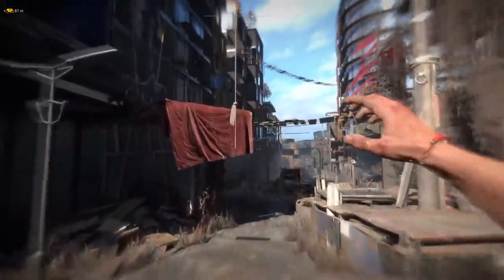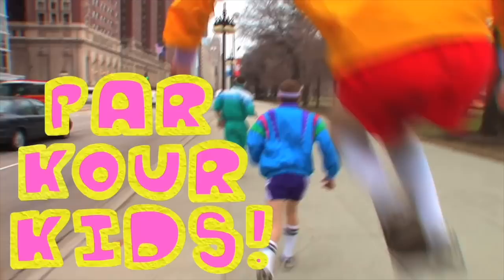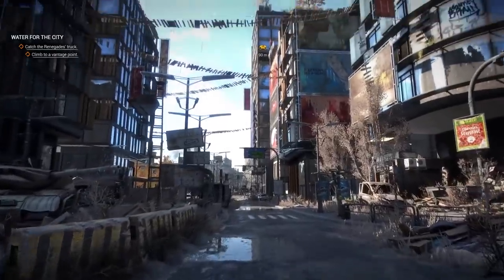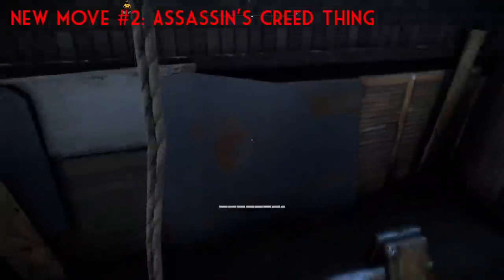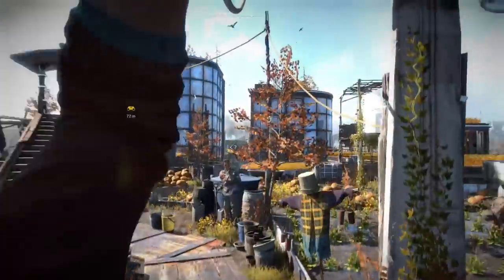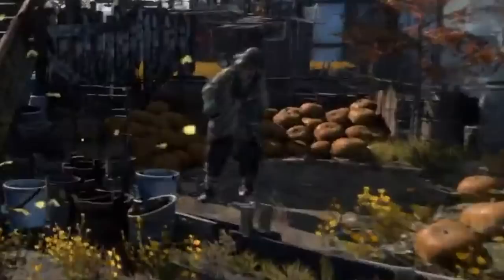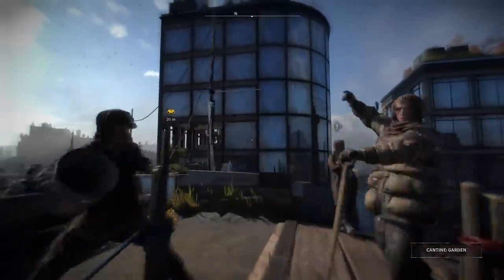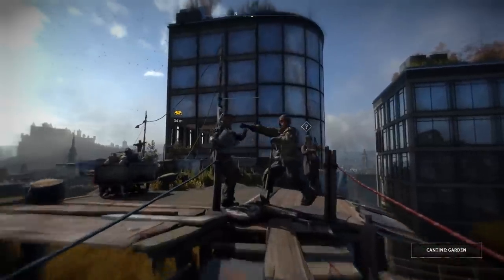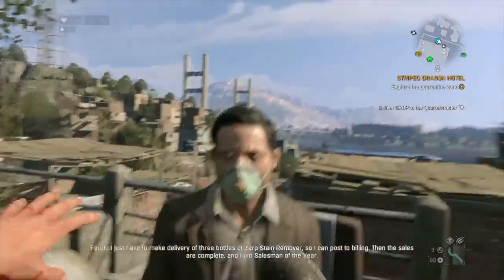Back to the positive stuff — hardcore parkour. I'm just going to count up any new moves I see as I see them. Rope swing. Victorian Assassin's Creed thing — was that Unity? So I want to stop here to ask a kind of random question: how will NPC interaction work in Dying Light 2? Those people Aiden runs by on the roof — if I wanted to, could I just stop and chop those motherfuckers to pieces?